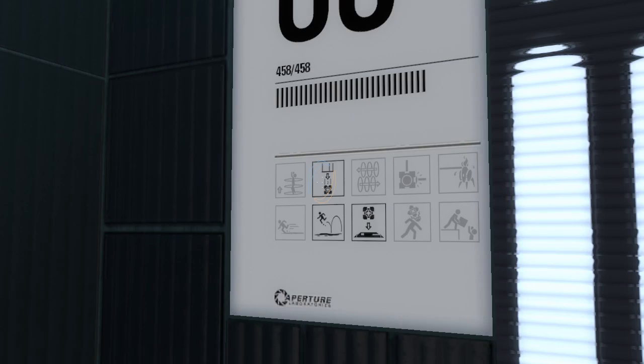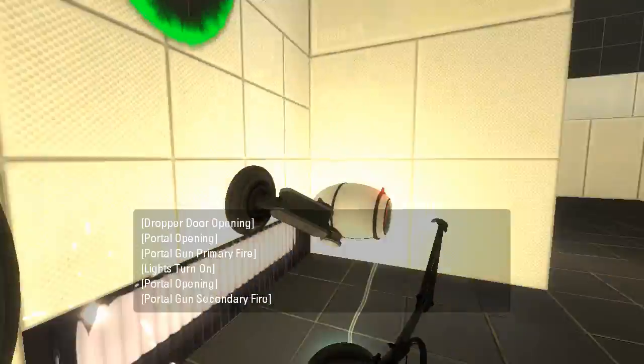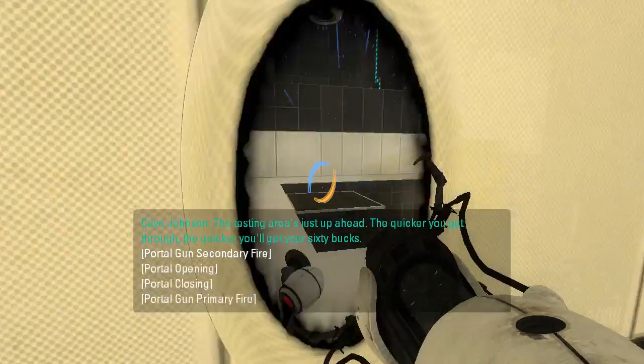Wait, what did that say? Cubes on buttons, bounce gel — the usual. The testing area's just up ahead. The quicker you get through, the quicker you'll get your 60 bucks.